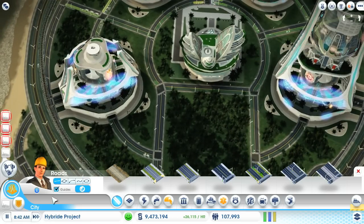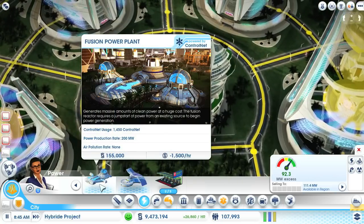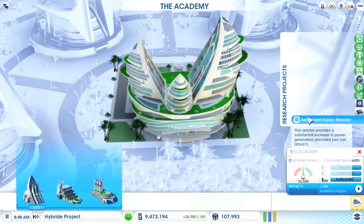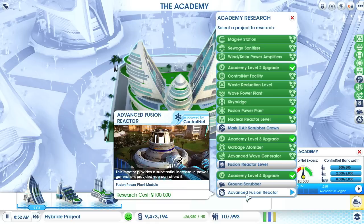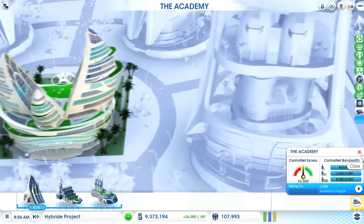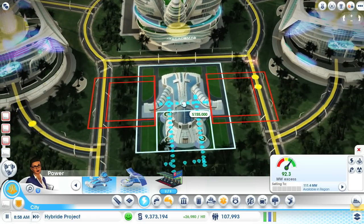Let's put the fusion power plant. I'm curious if I'm able to ignite it. We could start research on the advanced fusion reactor, but for the moment I'd like to stay with the standard reactors. Let's put the fusion power plant right next to the academy.